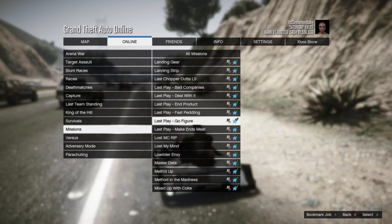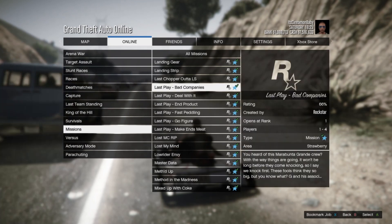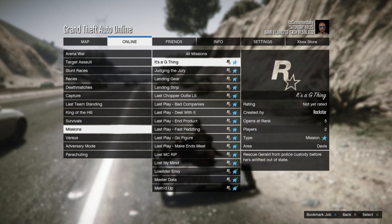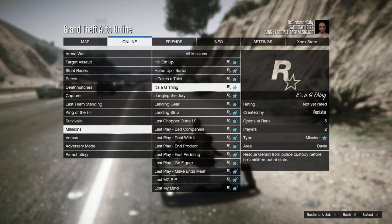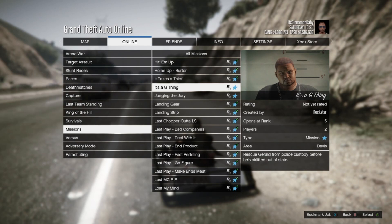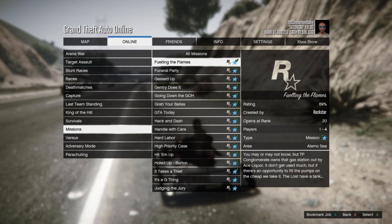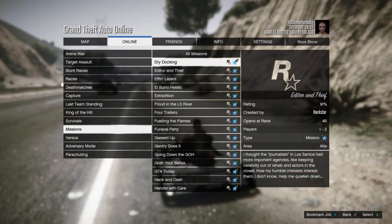So already you're about to make 250k just off 12 missions, which is pretty good — that's about an hour to an hour and a half of play time. All the Last Play missions are another set you can automatically access in GTA Online and go straight to playing. Those pay out anywhere from 15 to 20k as well.